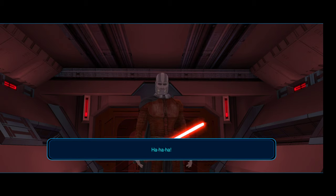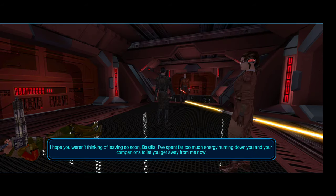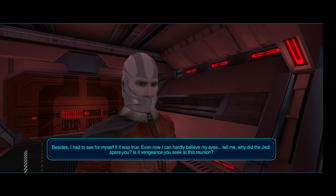Karth being Karth — I think this is the point where Bastila gets kidnapped. Malak was hunting us down, so we'll see where we want to go from here. It looks like this is the point where we're going to learn who our character actually is.